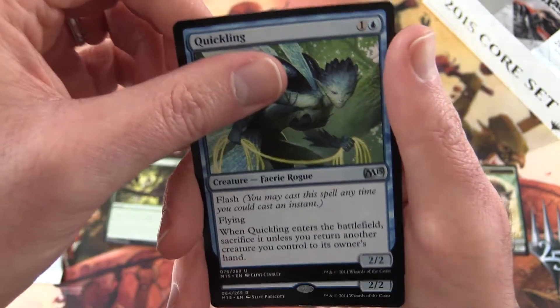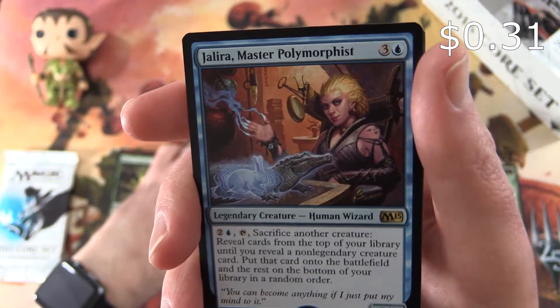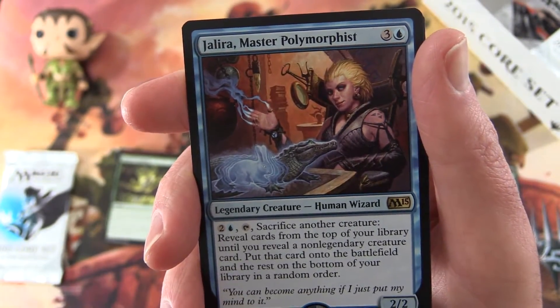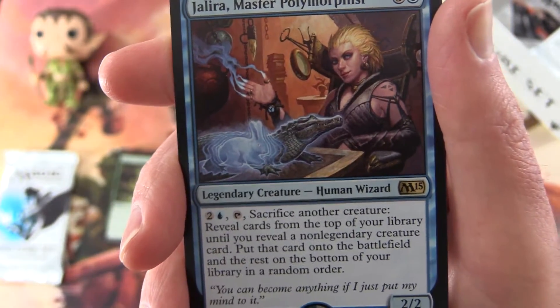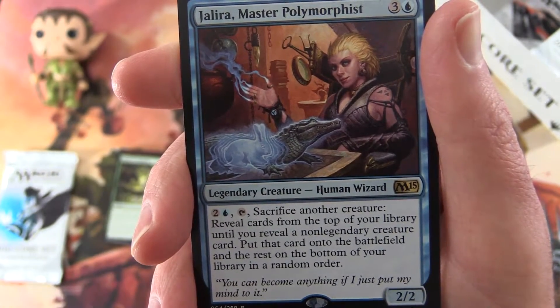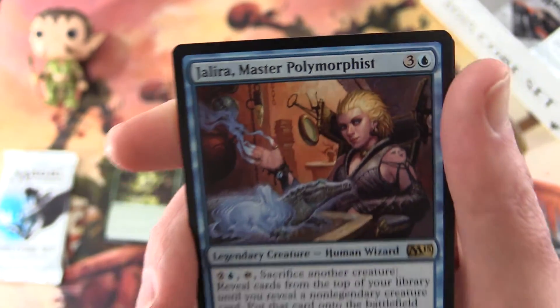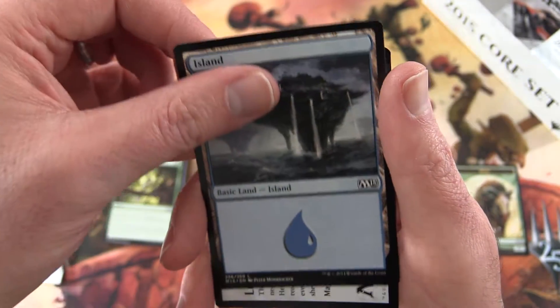Next is Quickling, and the rare is Jalera, Master Polymorphist — I believe this one was reprinted recently. It's a 2/2 for four mana, legendary creature — Human Wizard. Pay two and an island, tap, sacrifice another creature, and reveal cards from the top of your library until you reveal a non-legendary creature card. Put that card onto the battlefield and the rest on the bottom of your library in a random order. And an island.